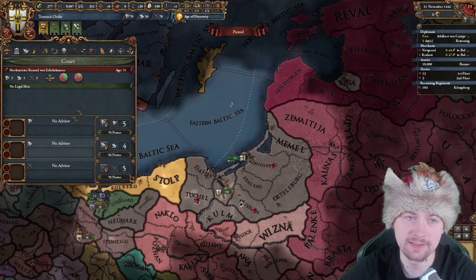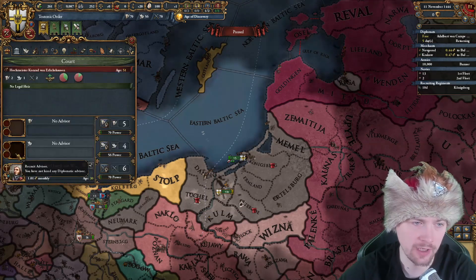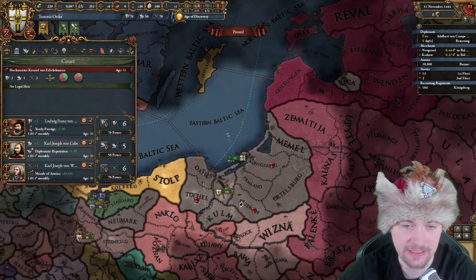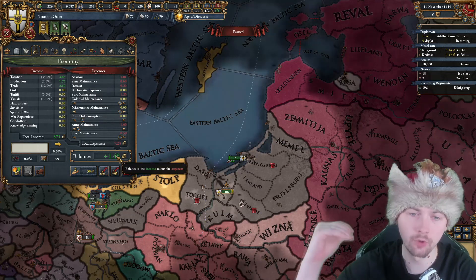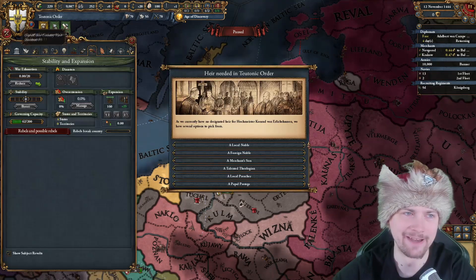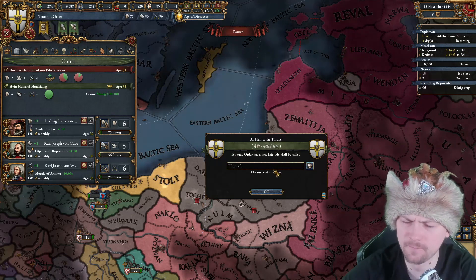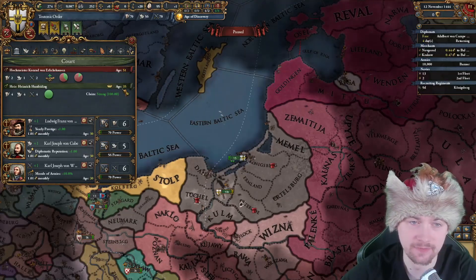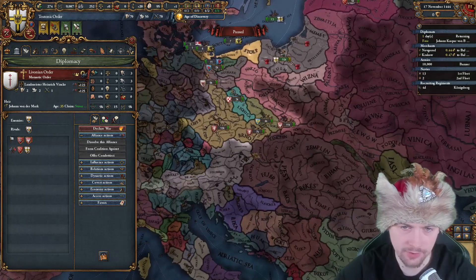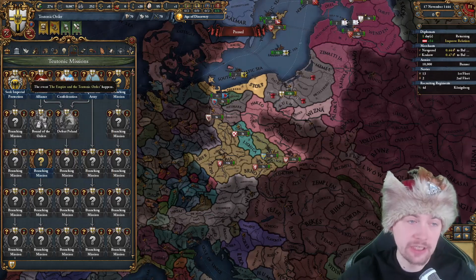I'm not taking advisors yet - mana is more important than a couple of ducats. Actually, let me take advisors already: morale and diplomatic reputation to get Livonian Order as a subject, plus prestige. I've turned off armies so we are making money, and that'll be even more once I take the cheaper advisors from the states. The new ruler Heinrich is 35 years old and a 4-4-4. I'll send the alliance to Livonian Order and start improving relations with Austria, because getting to 100 opinion will allow me to complete the seek imperial protection mission.